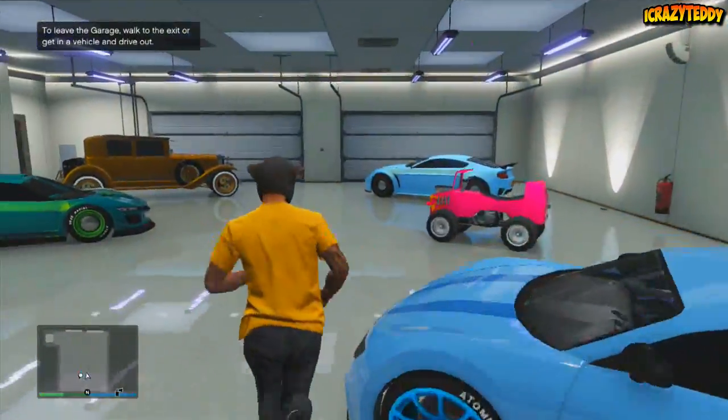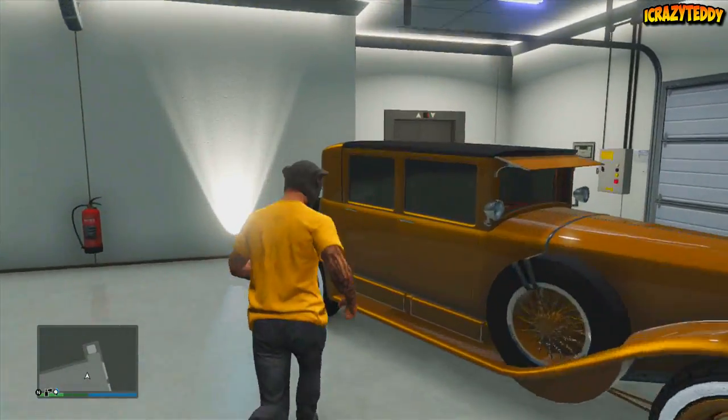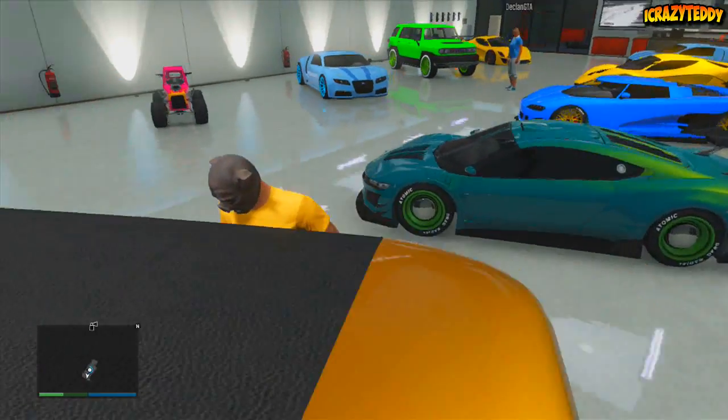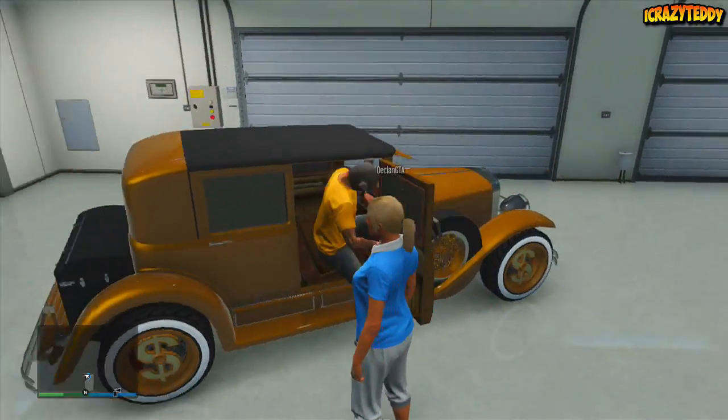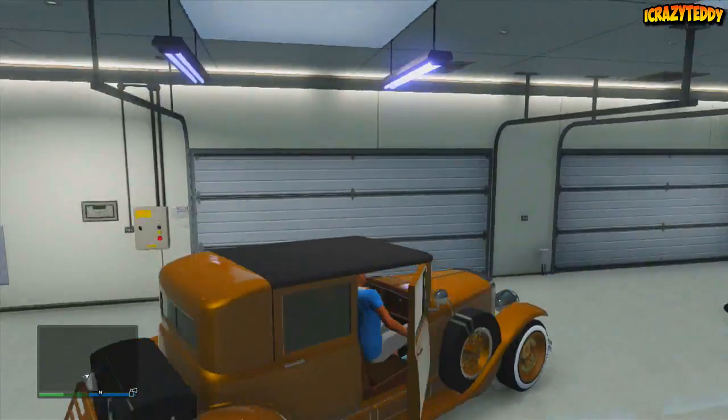So, first of all, what you're going to want to do for this glitch is park a Journey or any massive vehicle across your garage doors. You must be the host of the session to do this, and make sure your garage doors are fully blocked. From there, you and your friend must enter your garage and jump into any single car that you want to duplicate.